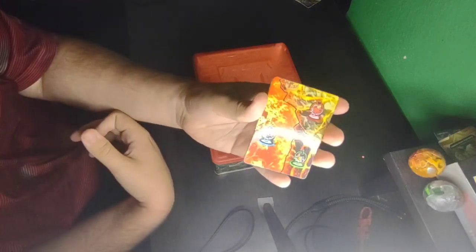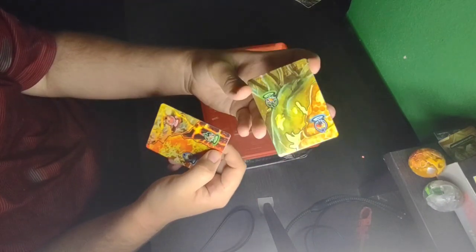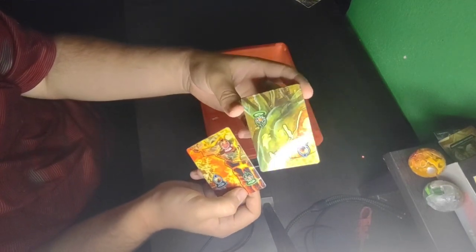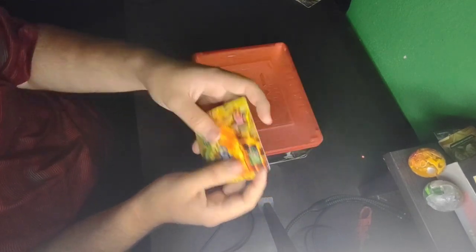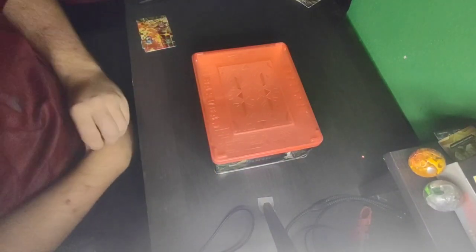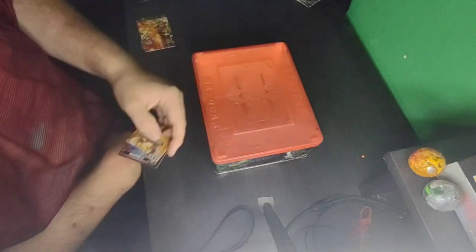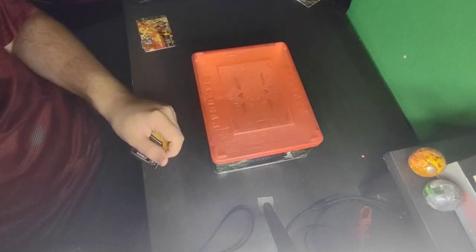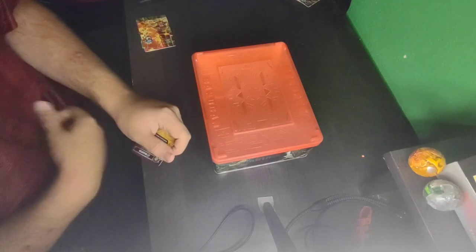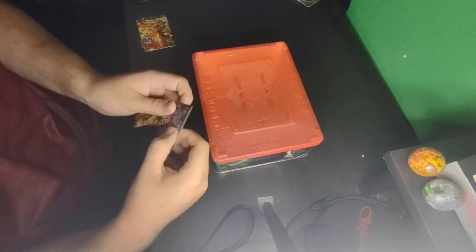First off, for the gate cards that come with it, we have Dragon B and Insect D. This is actually a pretty weird set because it comes with two special attack weapon discs but only one special attack card.